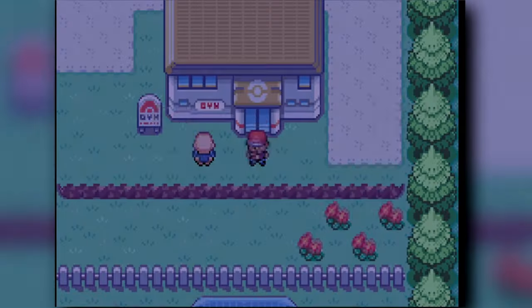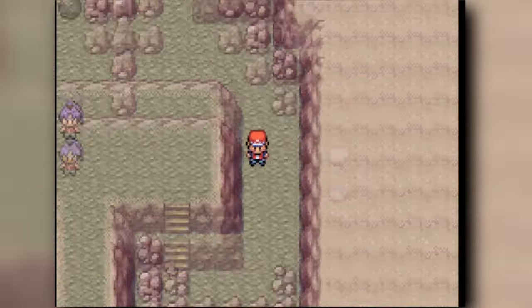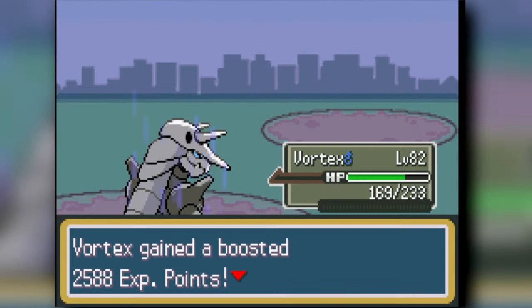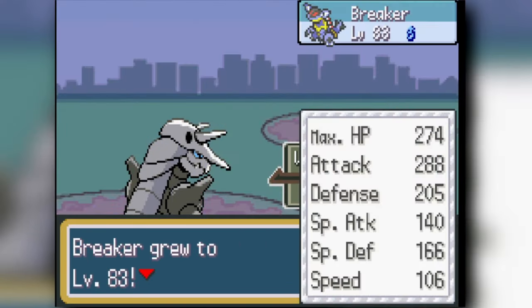From there we head into Victory Road. There are some things for us here — we need the Rare Candy items. We clear through Victory Road and at the entrance of the Indigo League there's a trainer. Once we beat the trainer, we get the Metagrossite — we can finally Mega Evolve our Metagross.